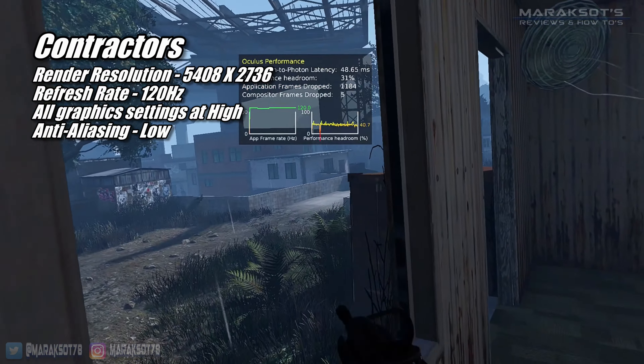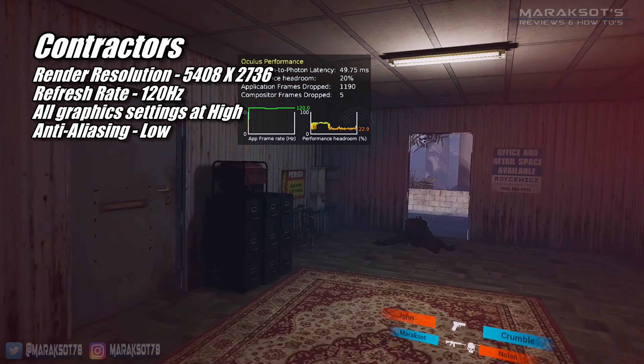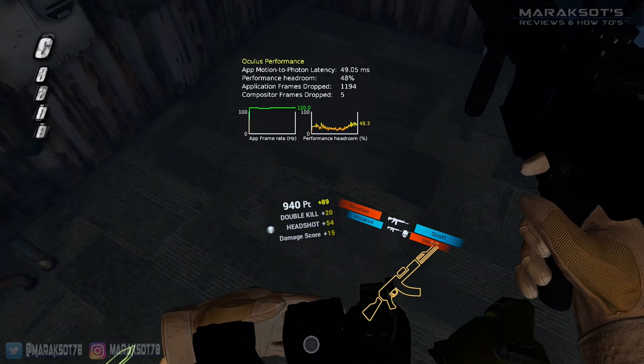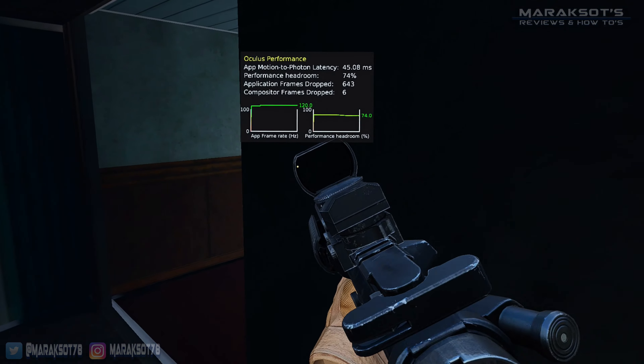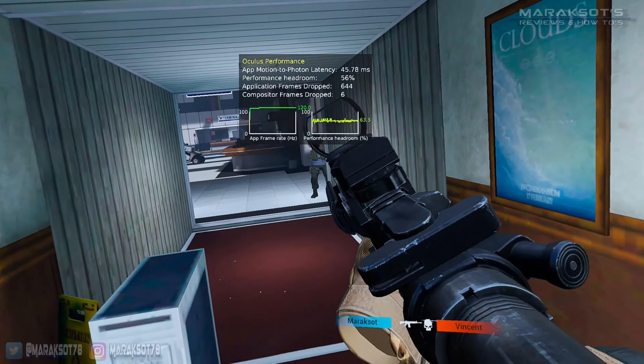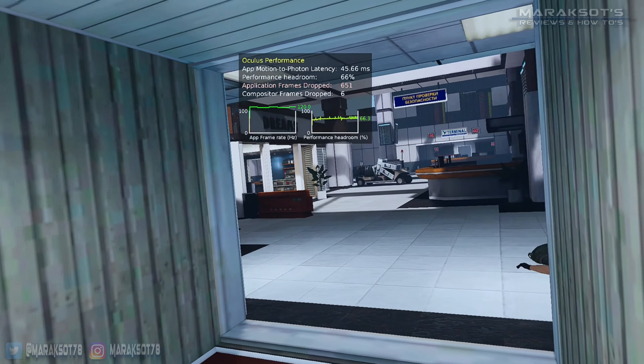In Contractors, I set all the in-game graphics settings to high, except for anti-aliasing, which I set to low. Playing around in some old Call of Duty maps, the 3060 Ti didn't even bat an eye at these settings. It had no problem maintaining a 120 FPS frame rate with plenty of performance headroom to spare.